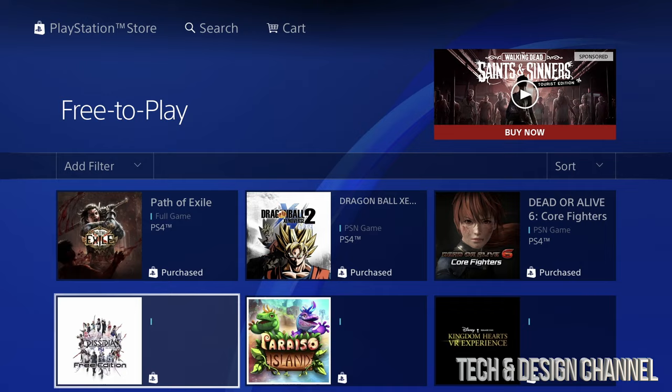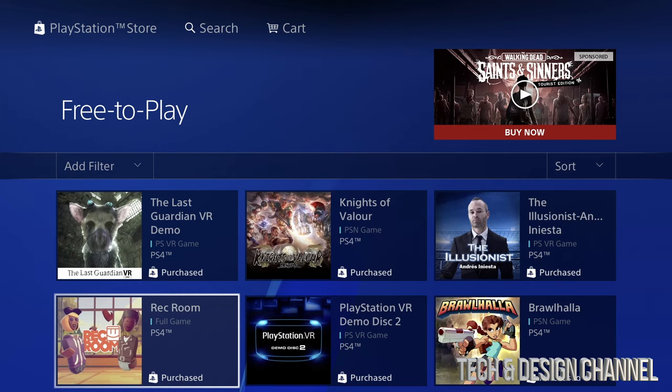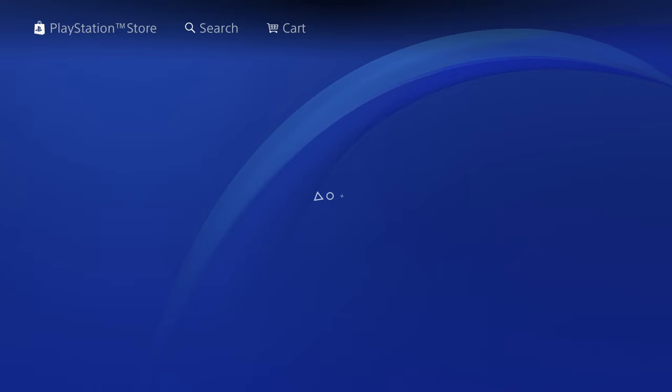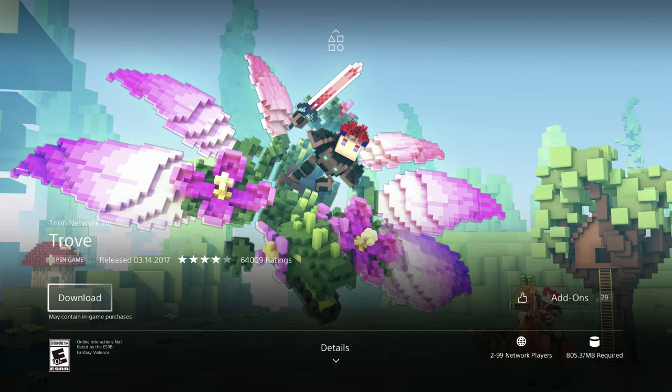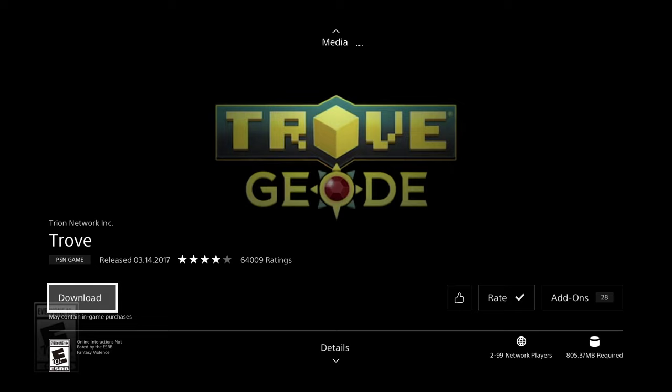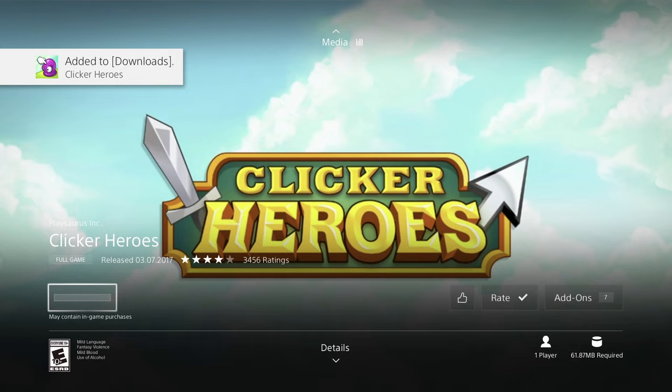You're going to see a ton of games that are free to download. They should say 'Free' unless they say 'Purchase,' which means you've already downloaded them before, or they may already be downloading. If they say free, click on it and you should see 'Download' with no price on it. It won't ask you for any payment information — that's how you make sure they are in fact free.